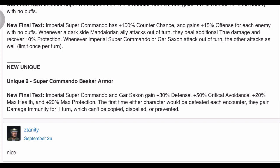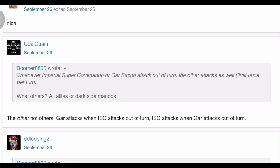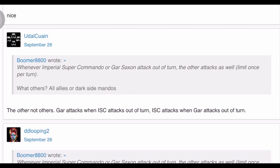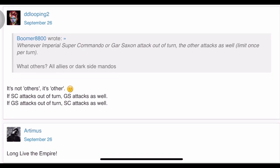Looking at community comments — someone's confused, saying 'whenever below, limit once per turn, what about all allies or dark side mandos?' But it's not others — it's just those two. Gar Saxon and ISC: if ISC attacks out of turn, Gar Saxon attacks as well; if Gar Saxon attacks out of turn, ISC attacks as well.